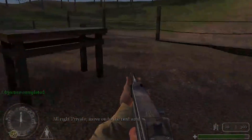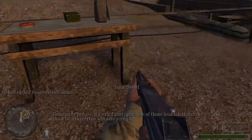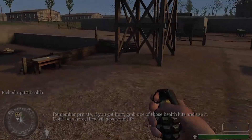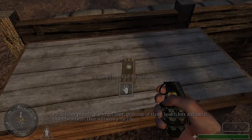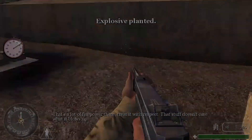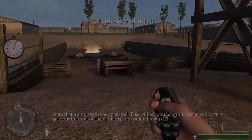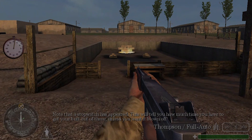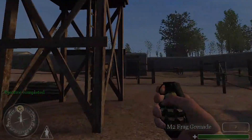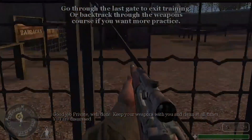All right, Private, move on to the next area. Remember, Private, if you get hurt, grab one of those health kits and use it. Don't be a hero — they will save your life. That's a lot of firepower there. Treat it with respect. That stuff doesn't care what it blows up. Note that a stopwatch has appeared — this will tell you how much time you have to get out of there. Good job, Private, well done. Keep your weapons with you and clean at all times.